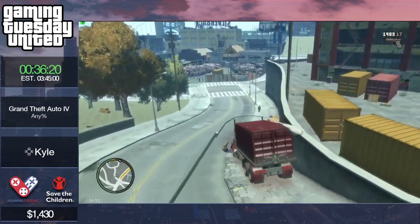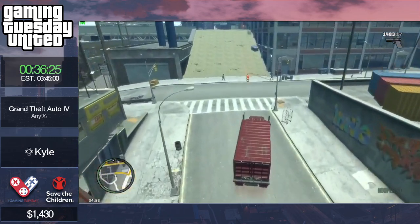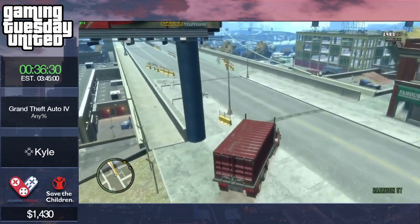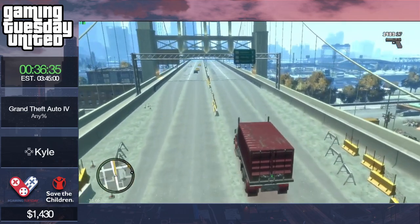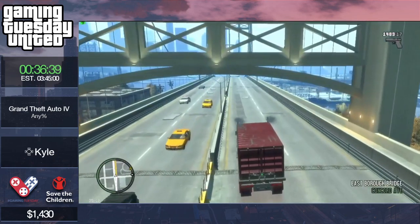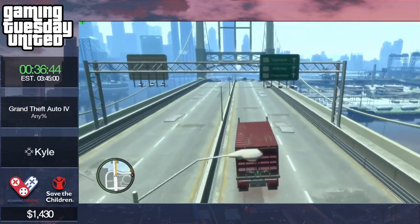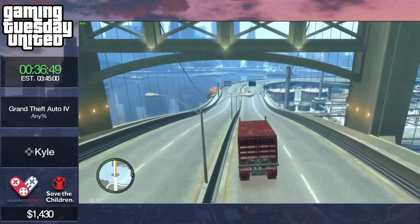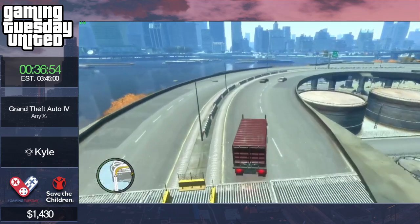Kyle is going to damage this truck a little bit so he doesn't have to blow it up manually. The truck will blow up because of the bomb, but Kyle won't activate it manually — he will take some damage on the drive when it's convenient to do so, then crash into the garage which will immediately activate the final cutscene.